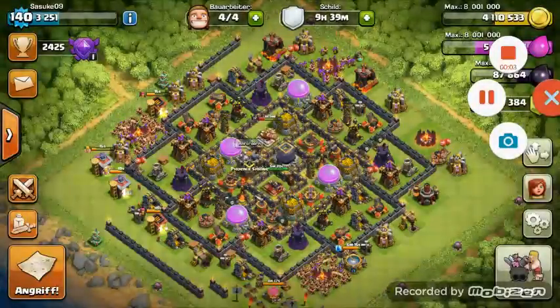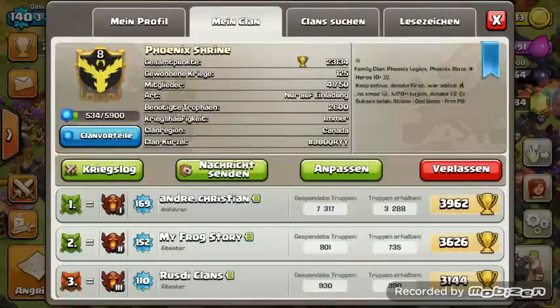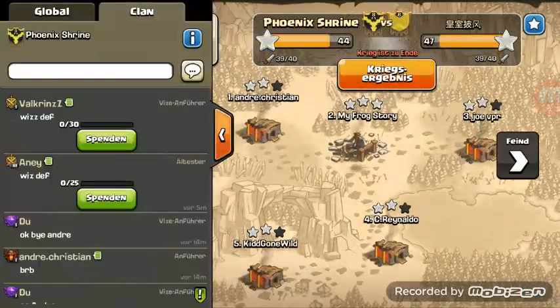Hey little buddy, what's good! My name is Sasuke and today in this video we'll be checking out another update video from Gaming Sasuke. Today we'll be checking out a clan war with Phoenix Shrine and the latest sneak peeks for Clash of Clans. Let's just get started by checking the war log.